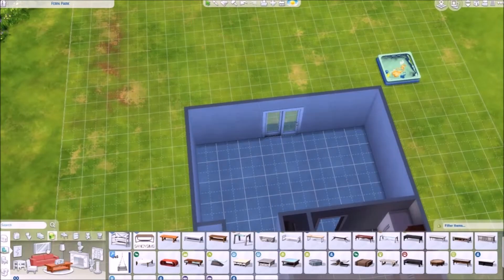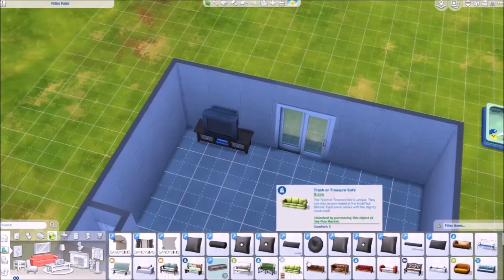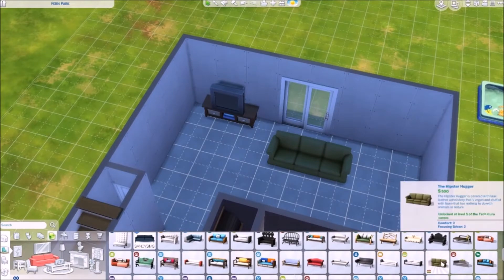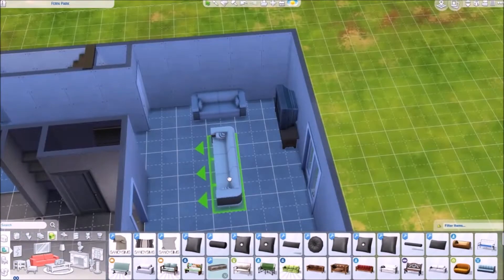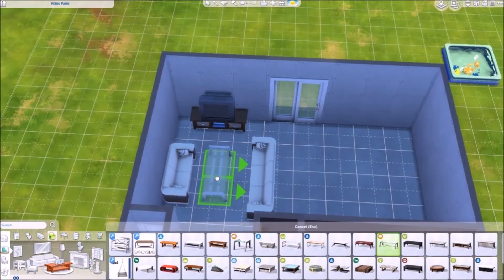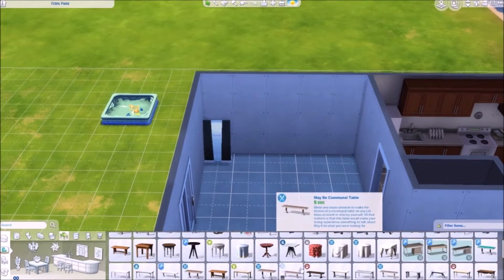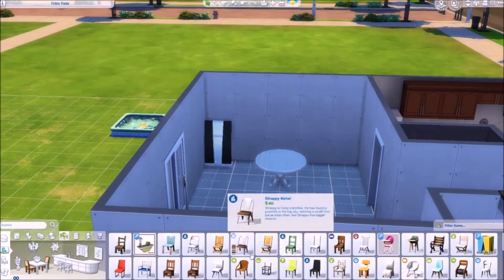We had a glass table but there was no glass table that fit. We also had one of those old model floor televisions — again, Sims 4 doesn't have it, so I had to improvise. I'm looking for a sofa set that matched what we had. Our sofa was purple suede — yes, I know, it was horrible, but I loved it, I was little.